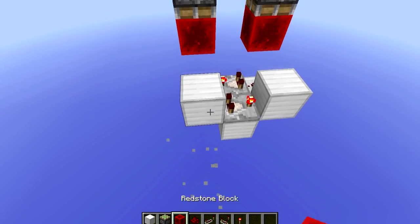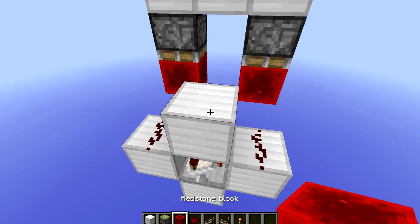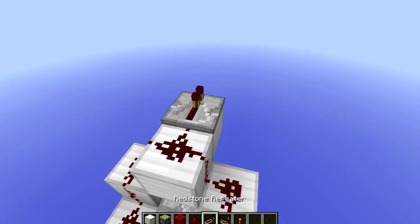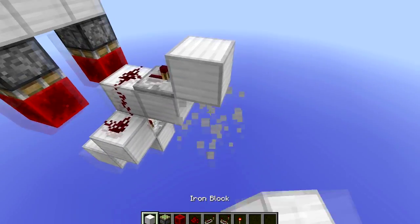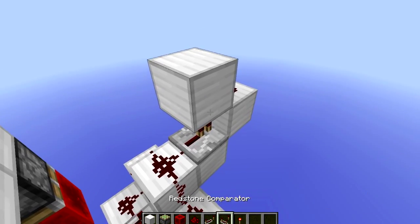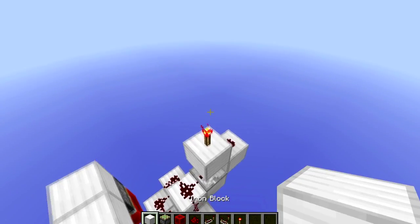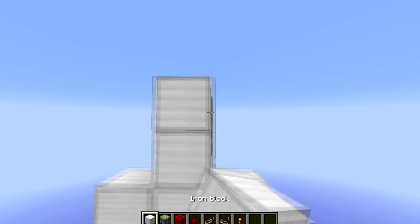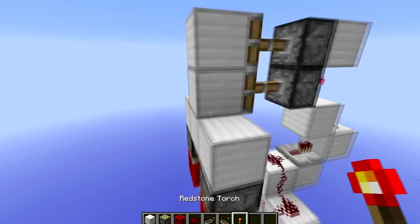Build up like so, then redstone, redstone, one more redstone, and then you want to place a repeater that goes into a block with redstone dust, which goes into another block with a redstone torch, and the last block. Just place down your sticky pistons and whatever you want for the door, and now you're done.